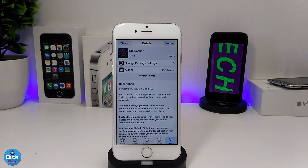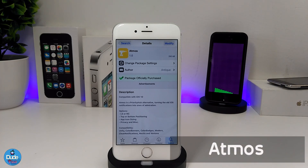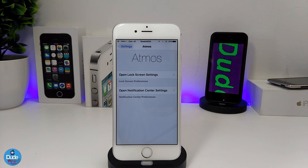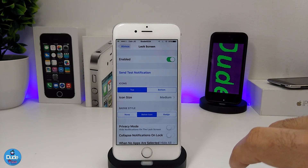The next tweak I'm really excited about is called Atmos. This tweak provides a new style for your home screen, lock screen, and notification center. Let me jump into the settings to show you what it looks like. Under settings we have two options: Open Lock Screen Settings and Open Notification Center Settings. Tapping the first one gives you more options including style for the icons.